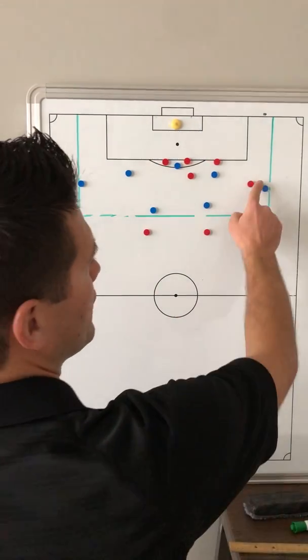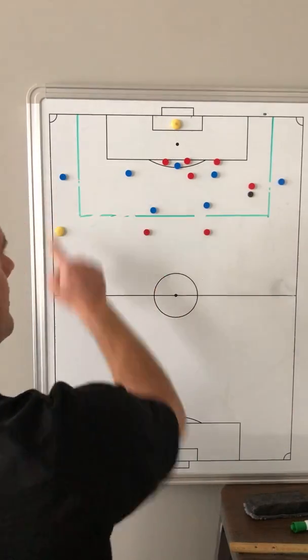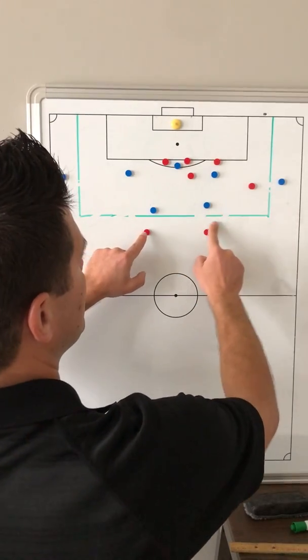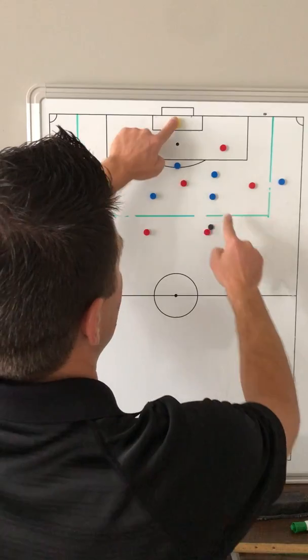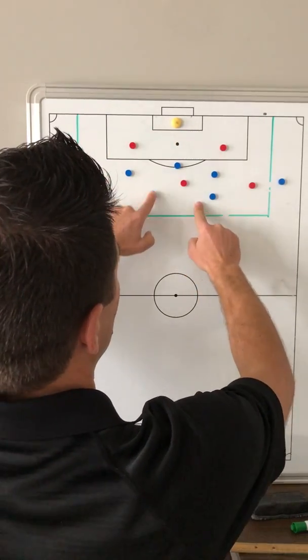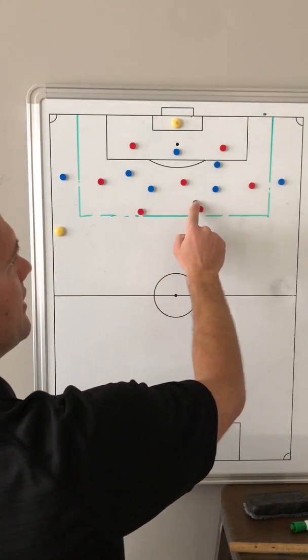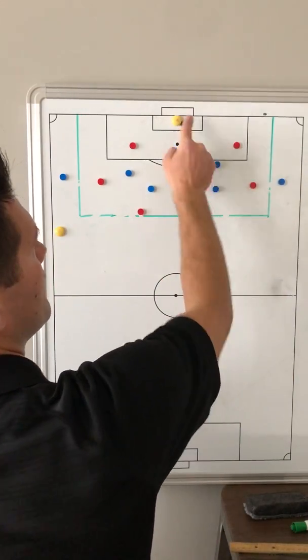Once again, if we are to win the ball, the two and the three hop out of the grid, find the target, and now we can open up in the full half and play a game of possession for the red team, including, of course, the goalkeeper.